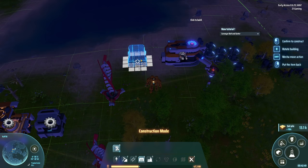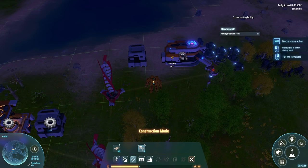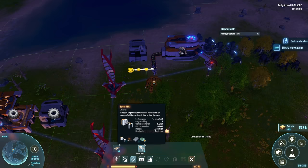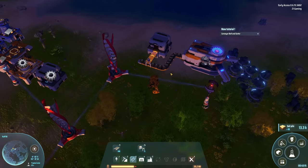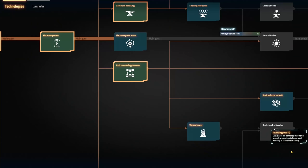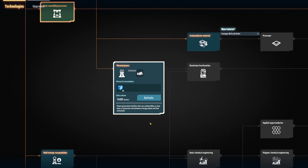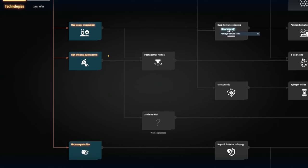We'll do a belt from here to there - that'll get us our coal - and then we can just grab coal and throw it in to power up. Super easy, super nice. Under our research tab do we have any kind of power tech? Thermal power requires that. Fluid storage, high efficiency plasma - these are the things we need to get going. Let's activate that - we need 10 of those and 10 of those, should be good to go.